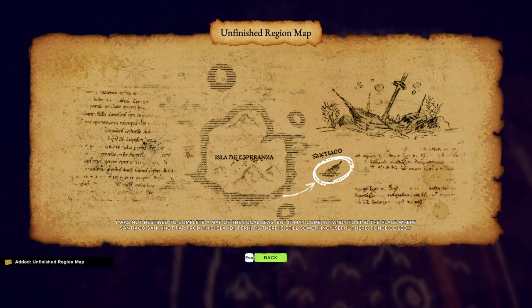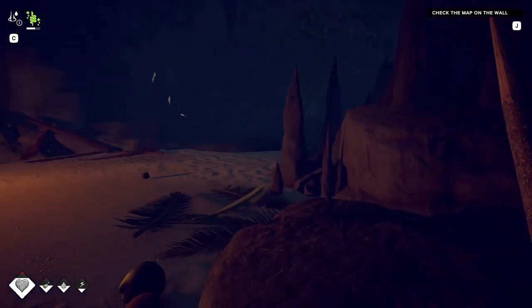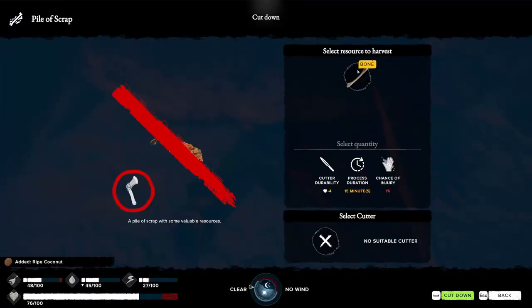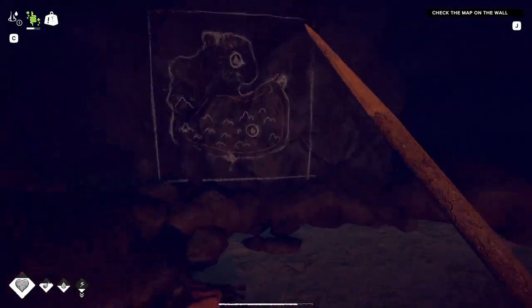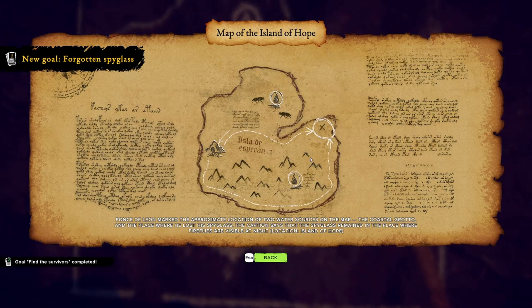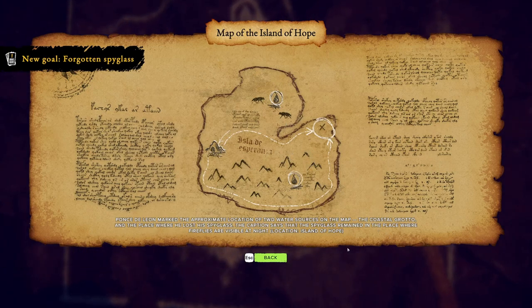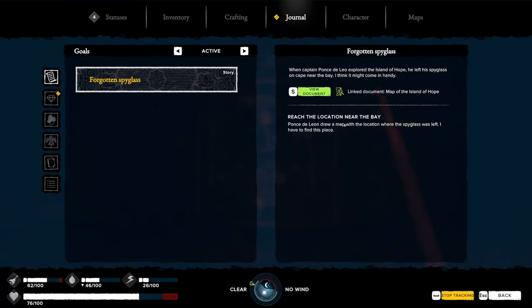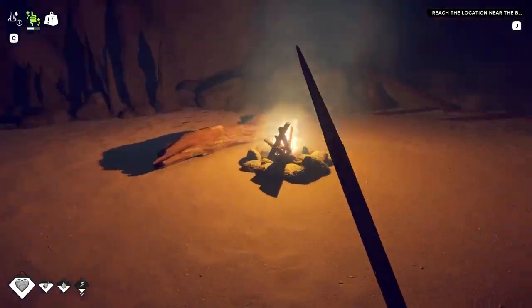Unfinished region of the map. That says Santiago — that was the ship we were on. There's plenty of stuff here. We can get bone there. Check the map on the wall. New goal: forgotten spyglass. Location of two water sources on the map. The coastal spot — the place where he lost his spyglass. Reach the location near the bay. He drew a map — spyglass was left there. We're off to get a spyglass, boys.